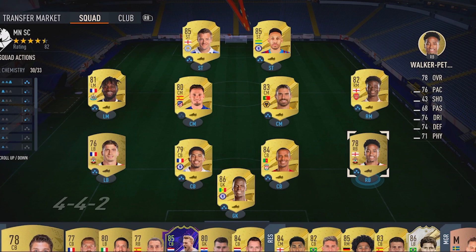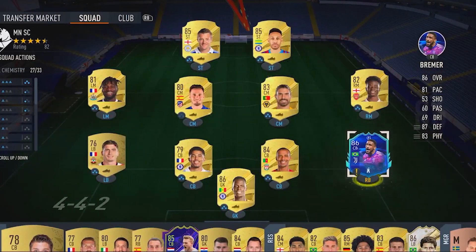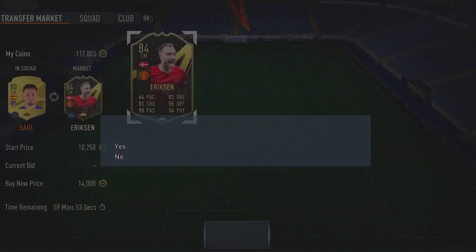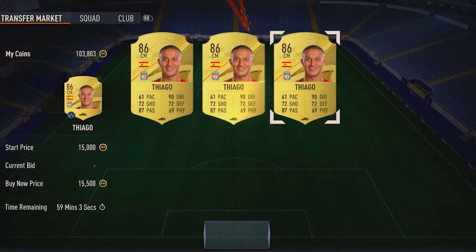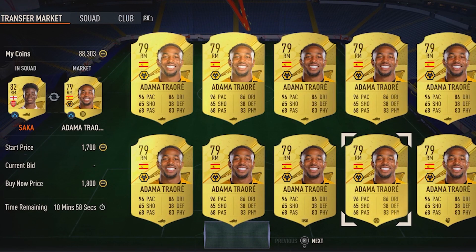Next I think it's finally time we splurge on a player because I want a fundamental player to just clamp down on defense. We're going to pick up Remmer. Then at midfielder I'm going to scoop up Ericsson, and then also we'll be picking up Thiago. Then obviously everyone knows the man — Adama Traore is always an absolute steal to pick up, and that's exactly what I'm going to do.